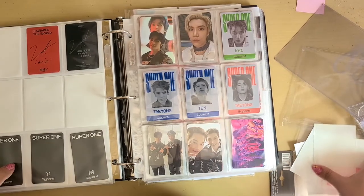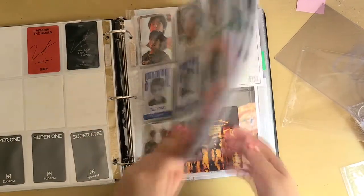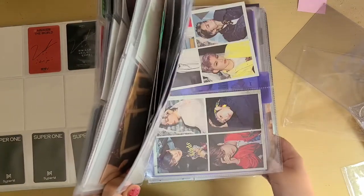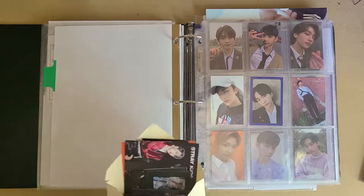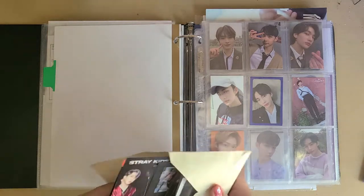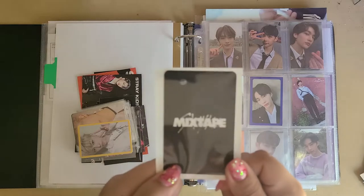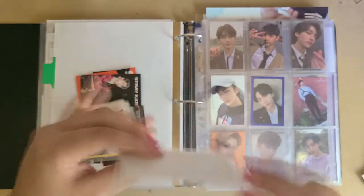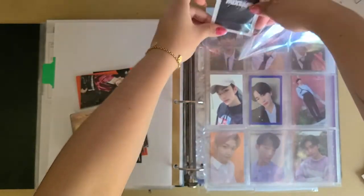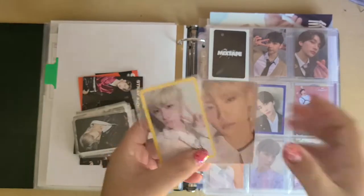That was my completed Super M collection — it's just two members — and now I'm moving on to my other collection which I'm super excited about: Stray Kids. I've never completed a whole set for Stray Kids, so I have some uncompleted collections, but for this one I'm really happy because I even got the pre-order cards I wanted. For Mixtape I got a member I won't mention, so I just flipped the card to show the logo. I also got some trades for Felix for his Yellow Wood.